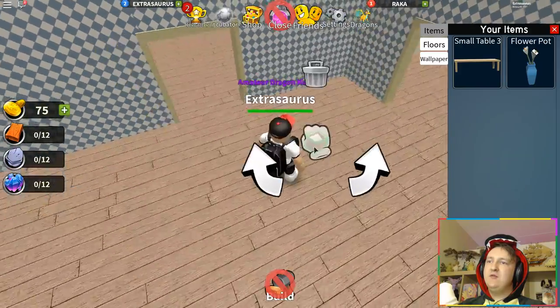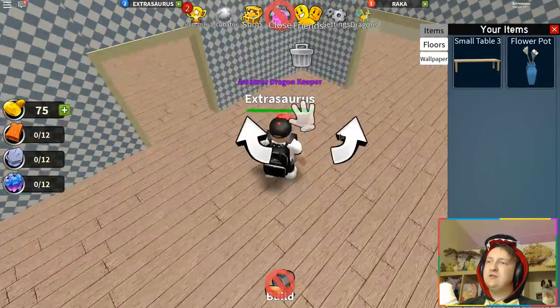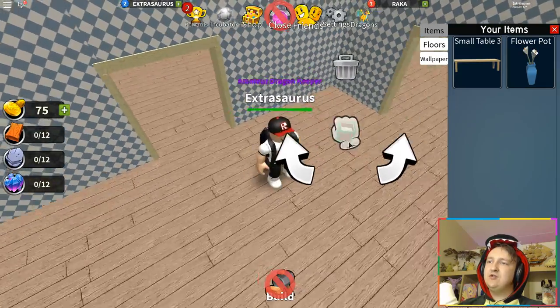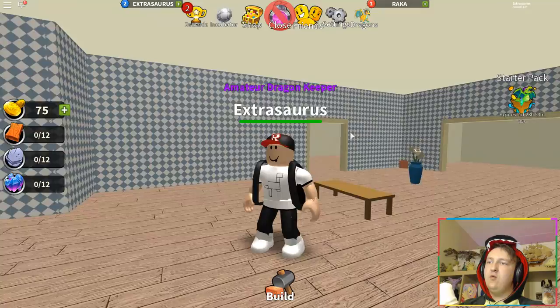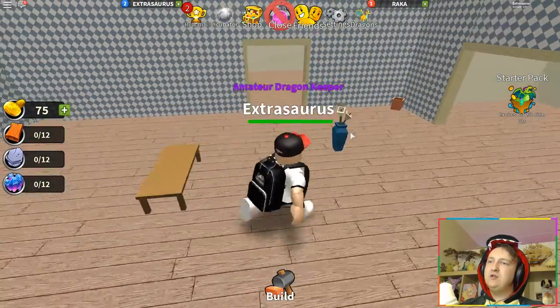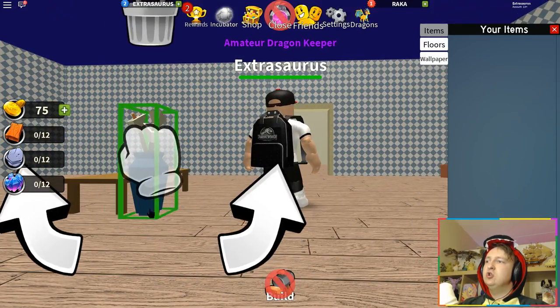It's just like MeepCity — you put a garbage bin down, you move it around, you can rotate it. Oh wait, the screen turns when you're turning the item — that's really awkward. I don't like that. Flower pot on top of the small table — can we do that? Whoa, what is happening? I'm going into another dimension or something! I just want to put this flower pot on top... I don't think that works yet. Hopefully they'll add it later so you can put things on top of other things.